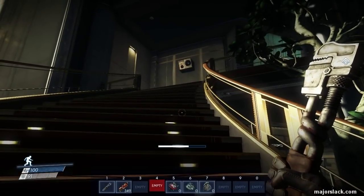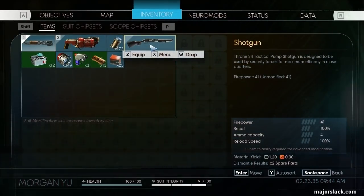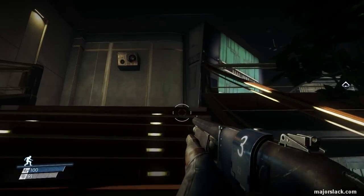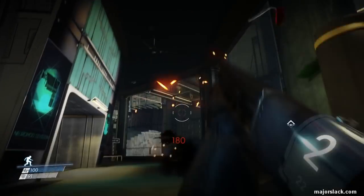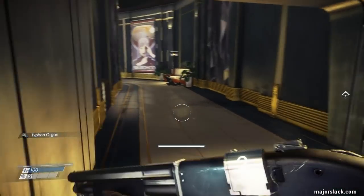When you come back this way, we're going back to the Neuromod division — that first big area where you encounter mimics. When you come back this way, there's always this floating ash can, and this is a mimic for sure. We can just buckshot it. Damn, tough day to be a mimic.